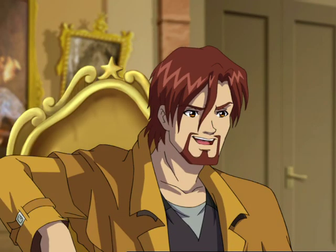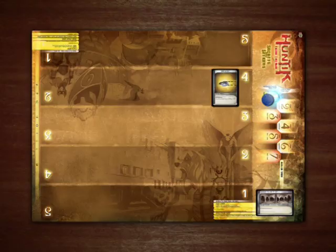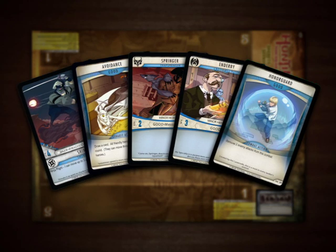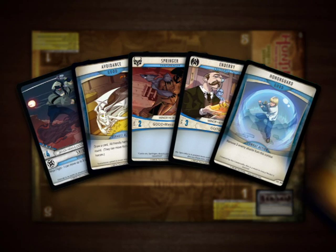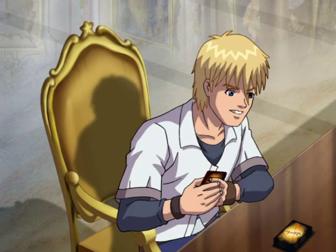You need to pick up your opening hand of cards first. After you've shuffled your deck, pick up the top five cards. These are the cards you can use during the first rounds of the game. Each later turn, we'll both draw two new cards. We both get new Titans as the game goes on.